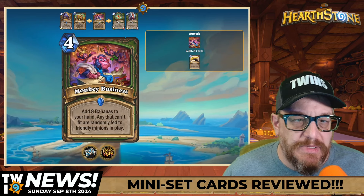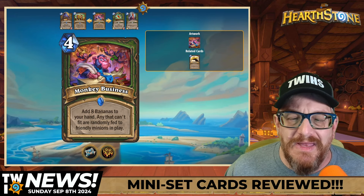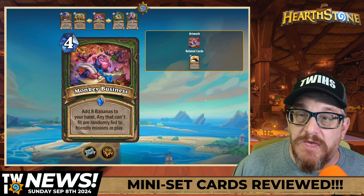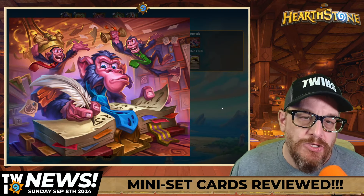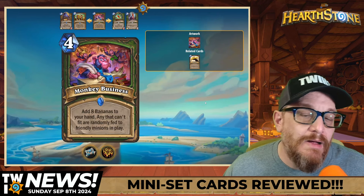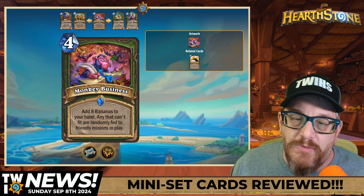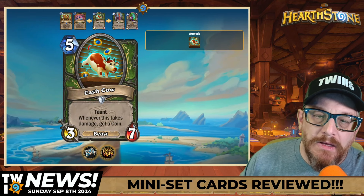People have been saying Hunter is not it right now. Four mana Monkey Business: add eight bananas to your hand — we know what bananas do. Any that can't fit are randomly fed to friendly minions in play. This can also be played with Priest or Shaman via the tourist mechanic. The artwork is just awesome — I like this card. I would personally play this on several decks just because of the art and how good it could potentially be.